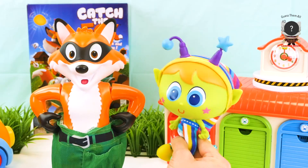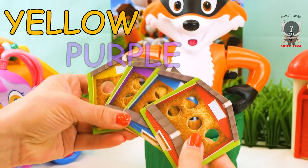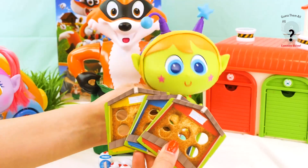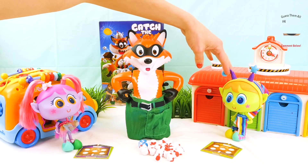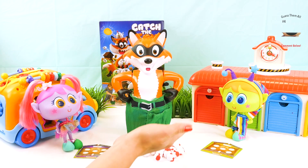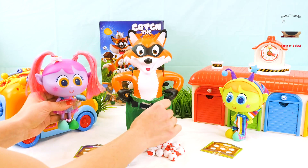In these pockets! Oh my goodness, can we play now? Yes we can! Let's pick out a chicken coop — we have yellow, purple, blue, and red. I want to be purple. I want to be yellow. You can go first, Shelly. All right, let's see what Shelly gets — one! I get to put one chicken in the pocket.